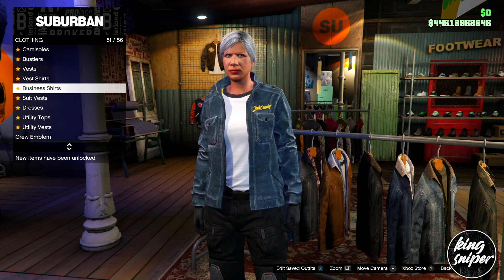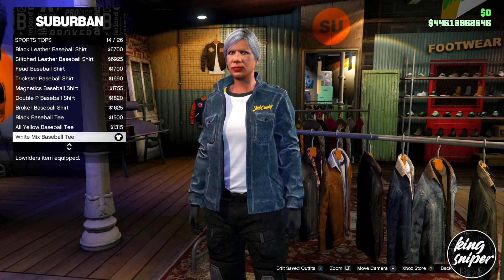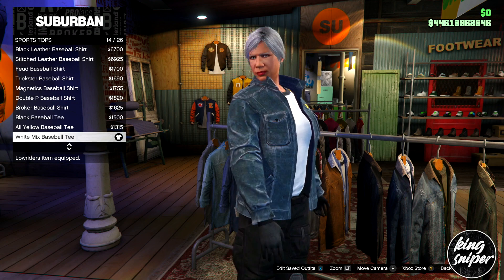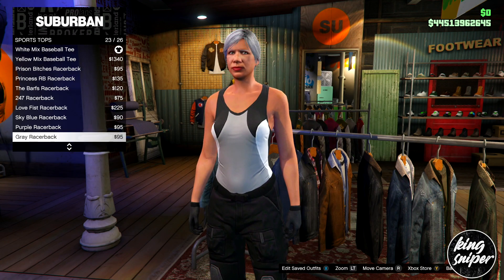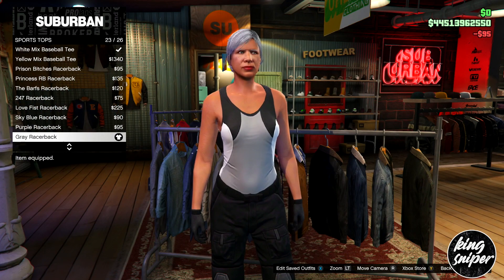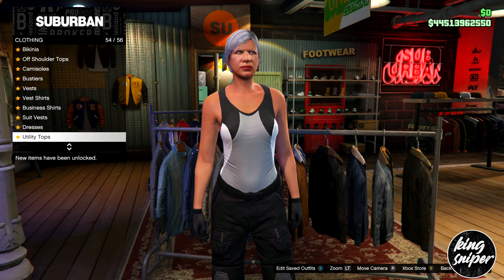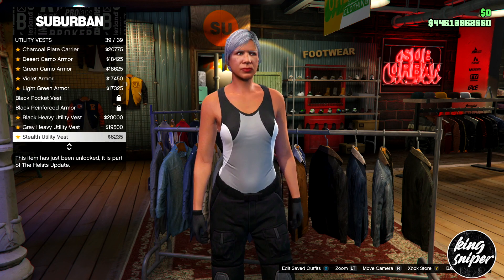Now we're going to create the second outfit. Go down to sports tops and put on the gray sports top. Then go to utility vests.